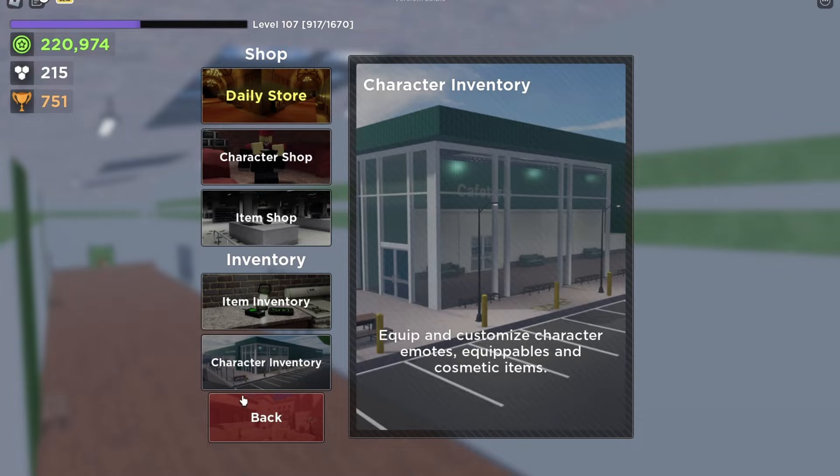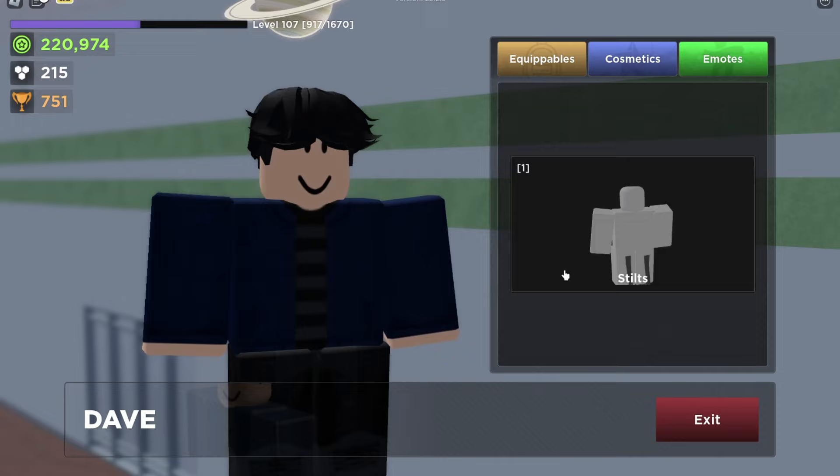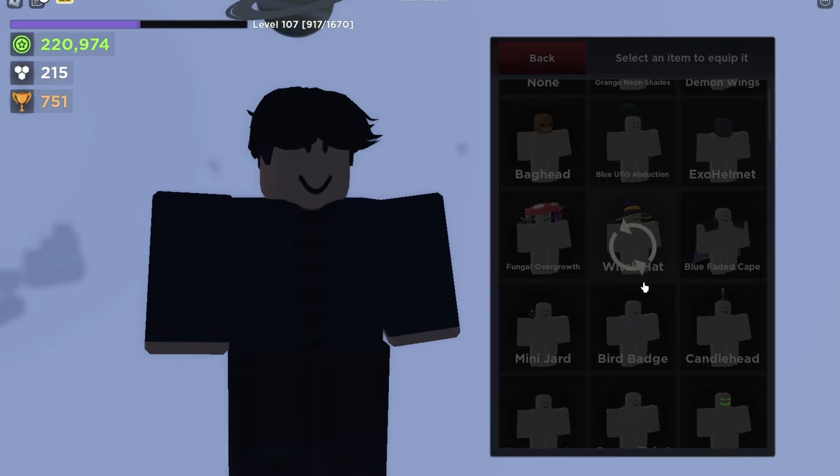In the character inventory, in the equipment slot, press this — this is where you can equip your skins. For example, stilts — just press that and you have it equipped. You can also press cosmetics to equip two cosmetics, so for example orange neon shades.